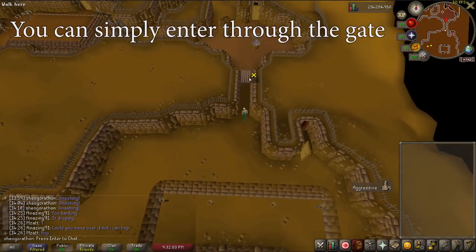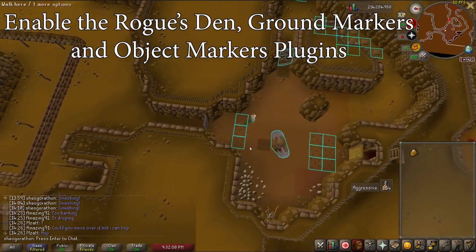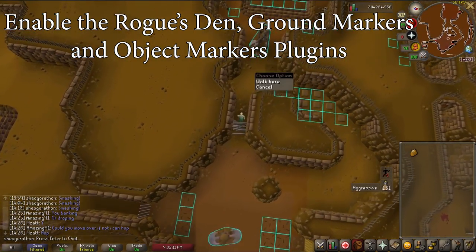You can enter by talking to Brian O'Richard outside the gate. Before you enter, I would recommend enabling the rogue's den, ground markers, and object markers plugins in RuneLite.